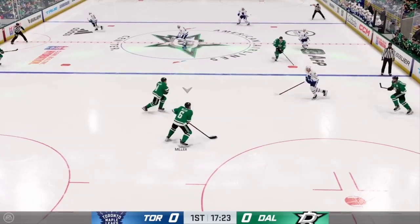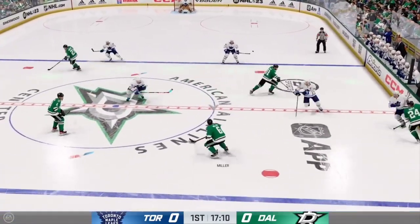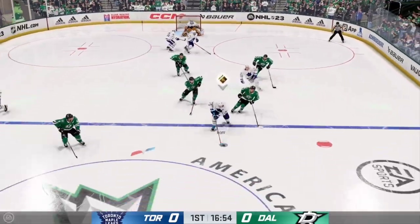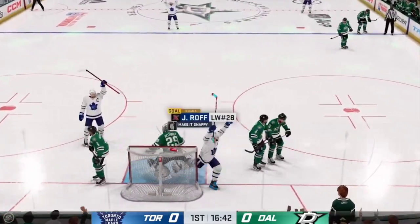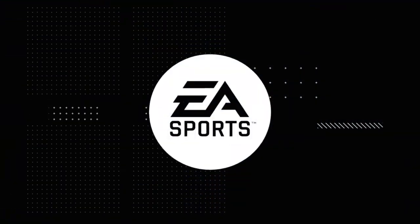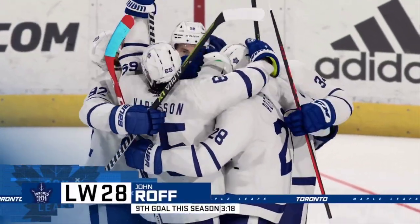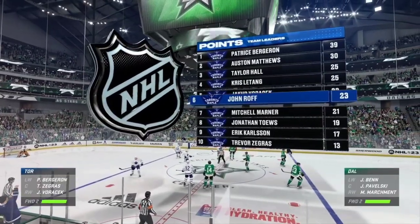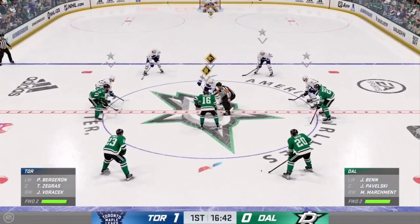Sagan's got the puck in his own zone. Pass across to Hintz, and now he moves it quickly to Robertson. They couldn't connect on the play. All alone! Scores! A little extra gravy on that one. What a snipe. Toronto's got the game's first goal and it didn't take long. They wanted to attack quickly, and now that they're on the road with the lead, they can dictate the pace.